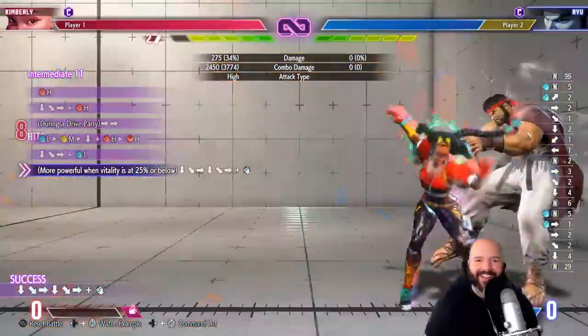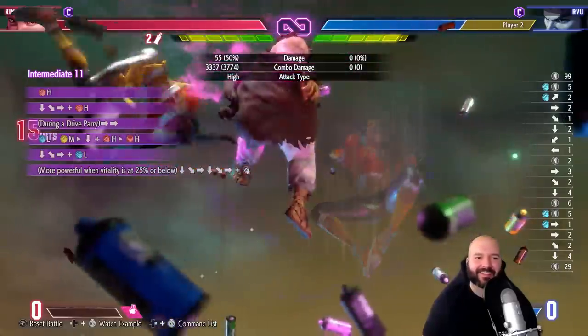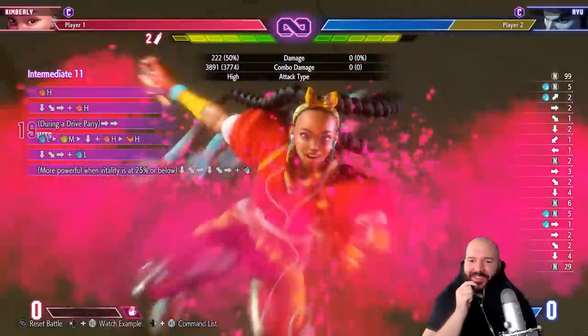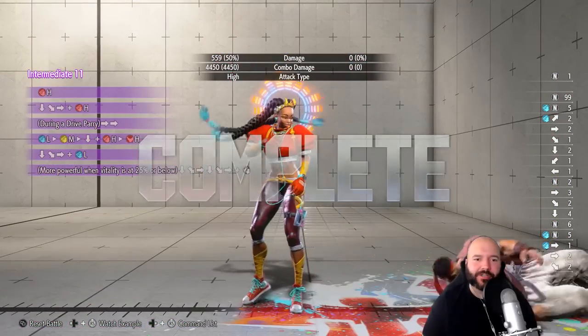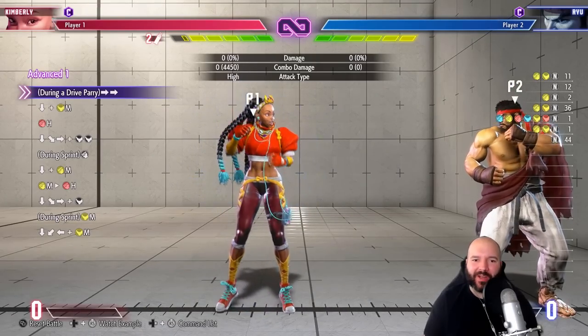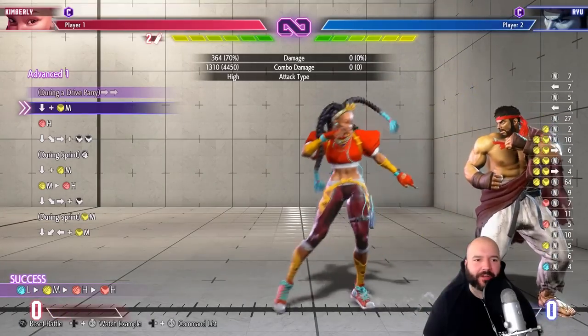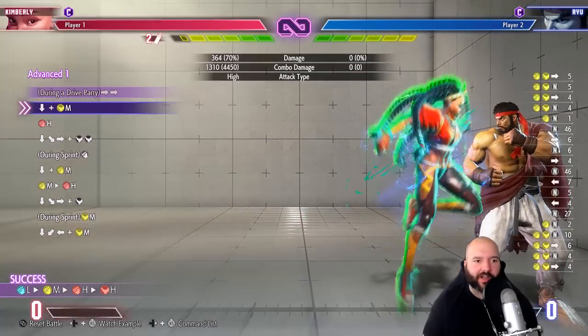Oh my god, we got it like first try! The only hard part about that one is doing the early drive rush. But if you hold the parry button during the animation, you'll get it on like the first possible frame. Okay, corner combo — we have to do sprint into heavy.